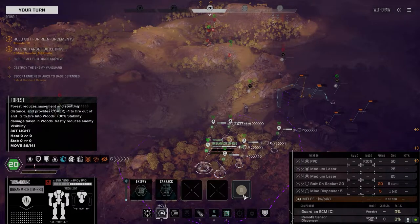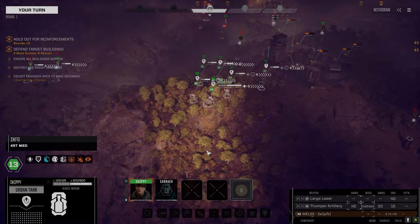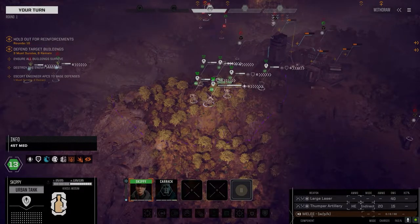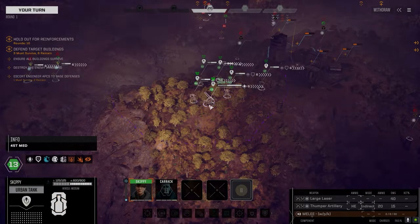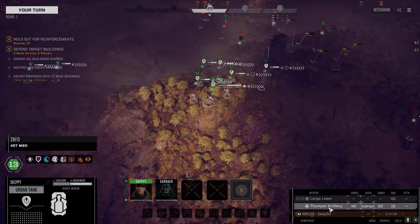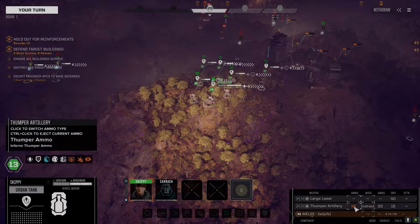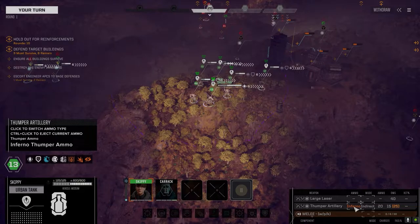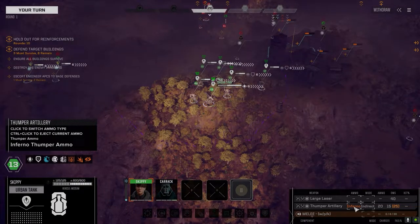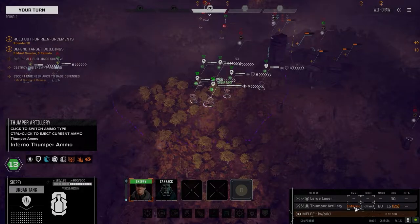What we also started with were these two urban tanks — basically the urban mech top strapped to a tank chassis. They're both 45 tons. One's got a large laser and a thumper artillery with HE and inferno ammo, plenty of ammo for both. The inferno ammo on this thumper is absolutely insane — it's the only reason we've been able to survive most of the missions. Which is why the lance is rated at one skull.